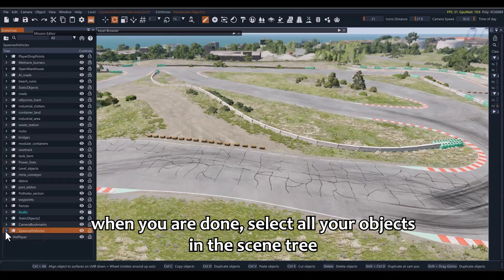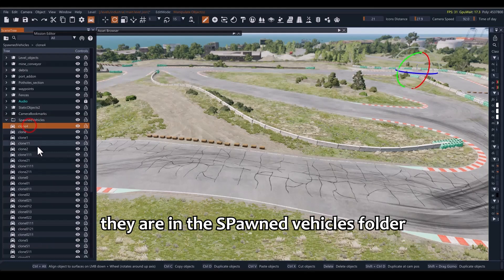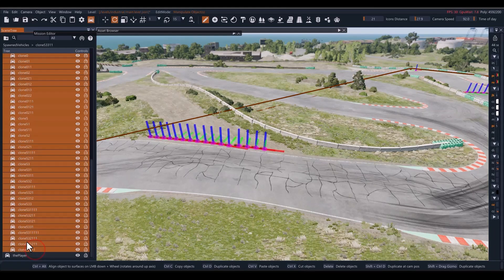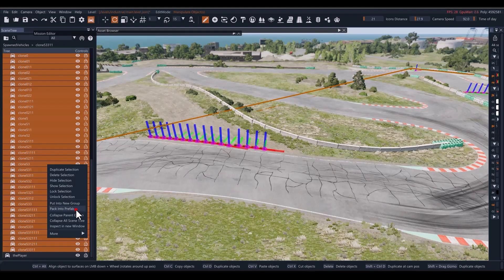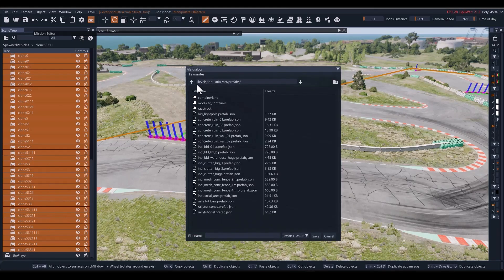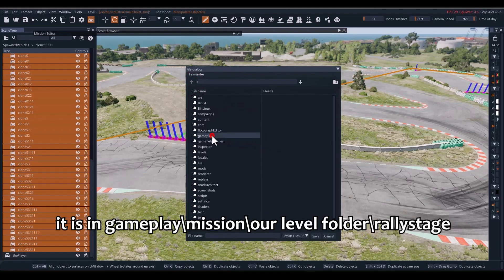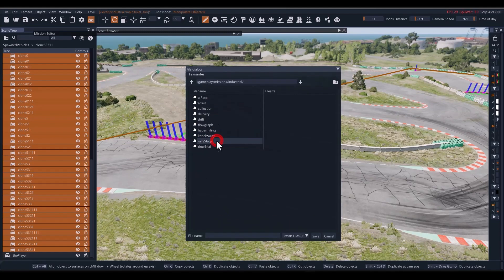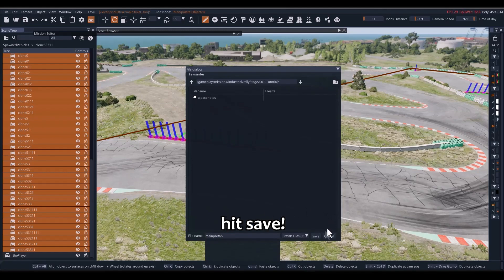When you are done, select all your objects in the scene tree — they are in the Spawned Vehicles folder. Right-click and choose Pack Prefab. We need to save this in our mission folder, which is in Gameplay, Mission, our level folder, and Rally Stage. The name has to be 'mainPrefab' without a space. Hit Save.